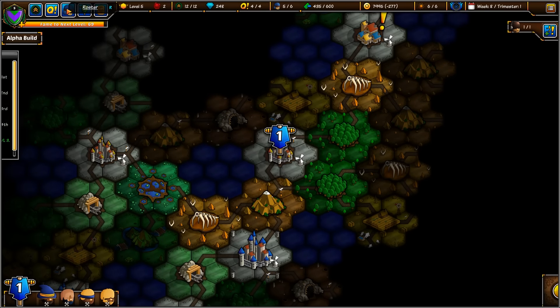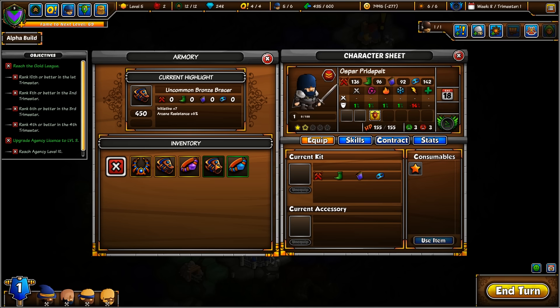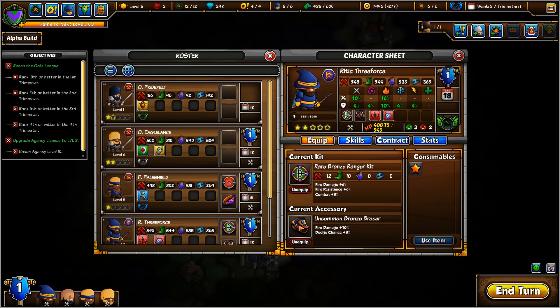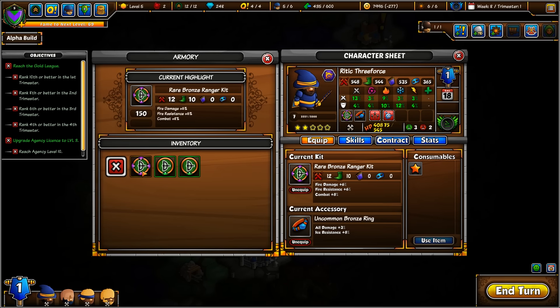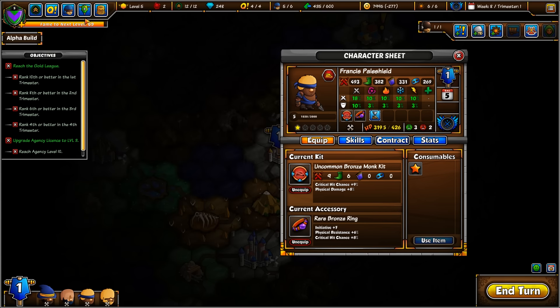Let's go ahead and check out our roster. Let's see — kit, no, nothing for you. You have arcane resilience and initiative and all damage. Physical resistance. I'm going to give Three Force fire damage, all damage — I'm going to give you that. I don't think you got any other kits worthwhile. Pale Shield, I think, might have picked up another bronze kit: heal damage plus 5%, physical damage plus 8%. I'm going to go for the heal damage — actually, I'm going to leave it where it's at. Morning Song — you did not pick up a kit, but you have some other stuff in there.